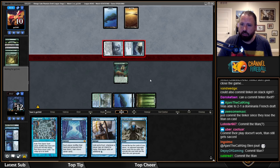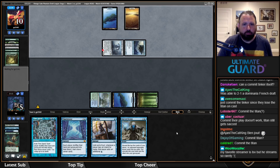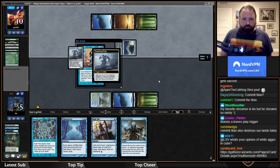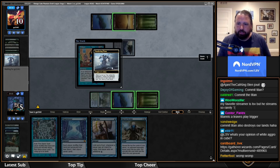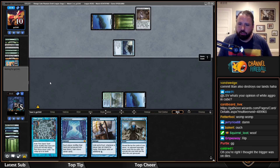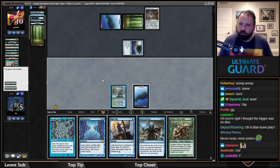Can I just draw a basic land of any kind — preferably an island? They had the land after all that. I guess I get to see what their third-string Tinker target is. I wasn't going to get there anyway — I was going to draw Sakura-Tribe Elder. That was a beat.